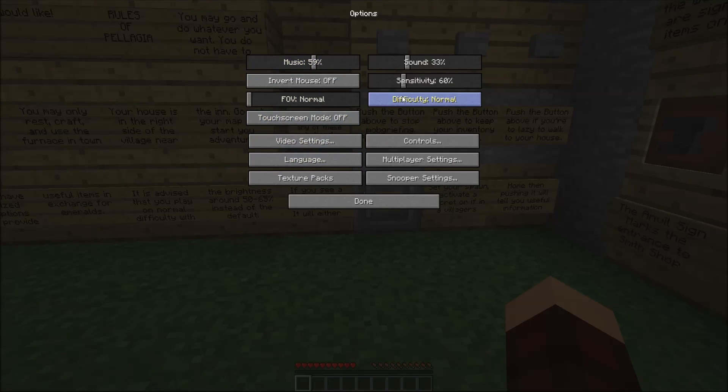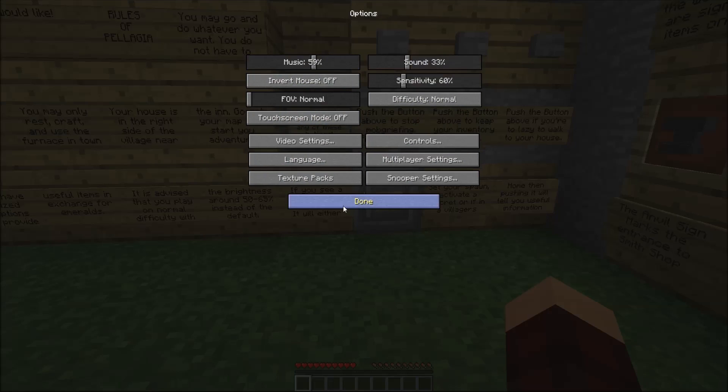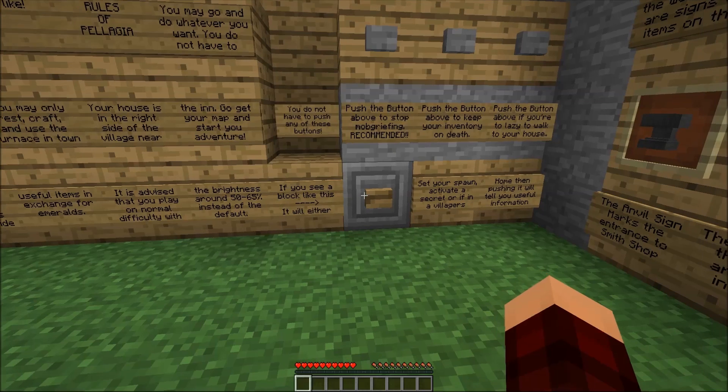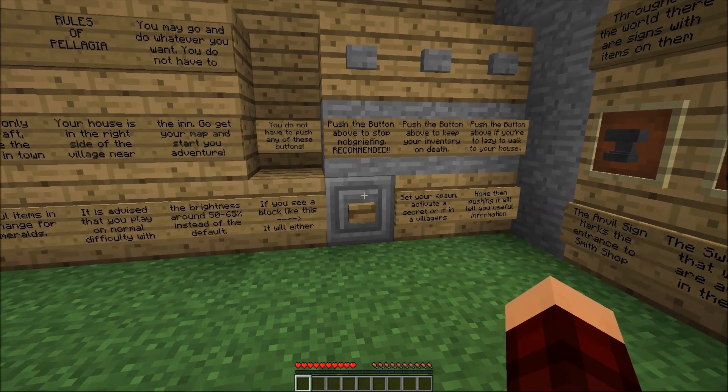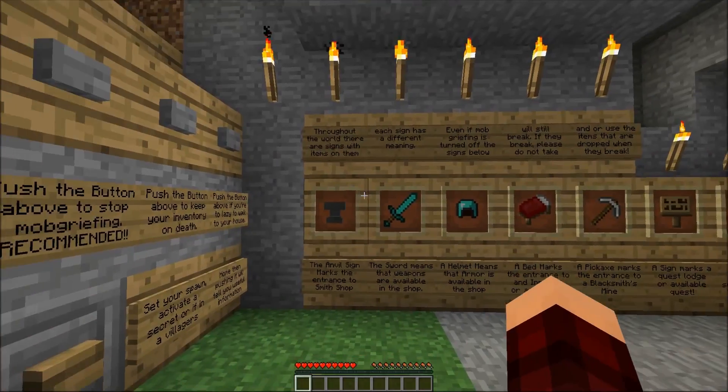Difficulty needs to go on normal. Brightness: 50 to 65, so I'll put it on 60. Boom. I think that's it. As for keeping inventory on death — do I want to do that? No, that's too easy. This is a survival series, after all.